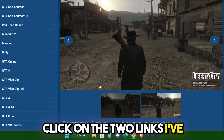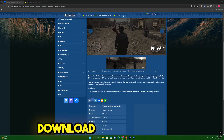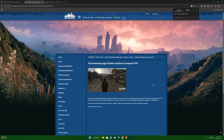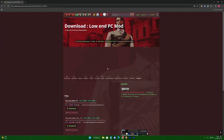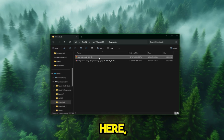Head to the description and click on the two links I've provided. This will take you to the download pages. Download these two one by one. All right, we have the files here — now extract them.